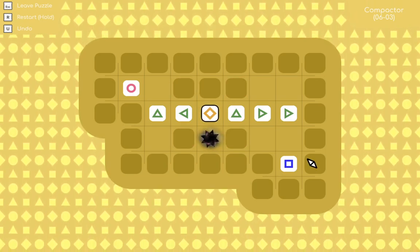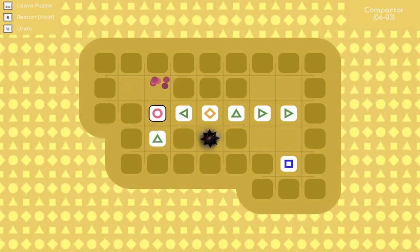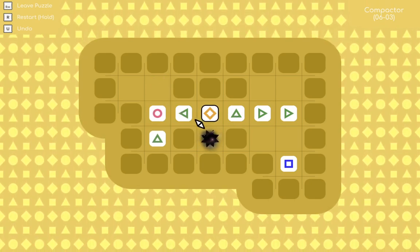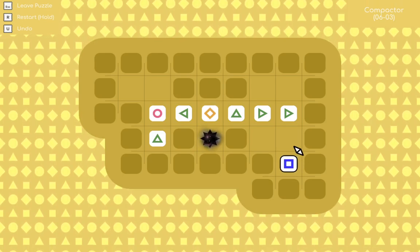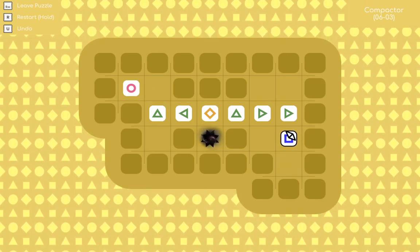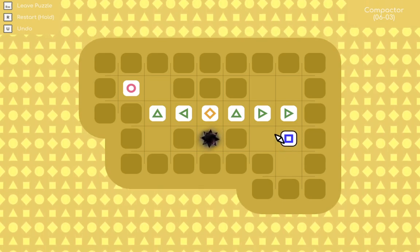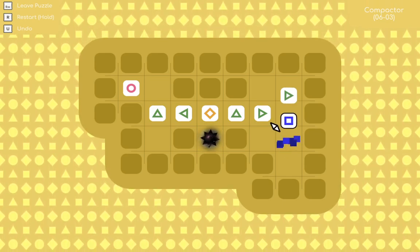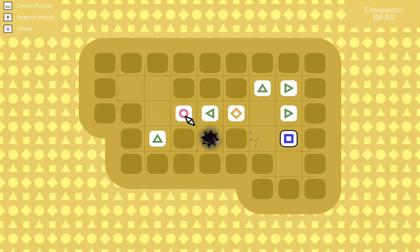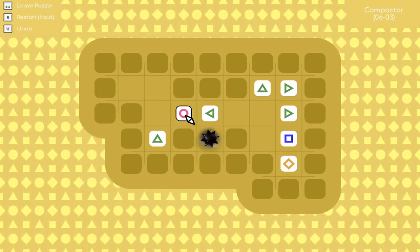The diagonal can barely move in any way and so can anything else — are we just stuck? What move am I missing? Oh, there's this right here. We will need the puller to come and rescue all these arrows that are not going the right way.